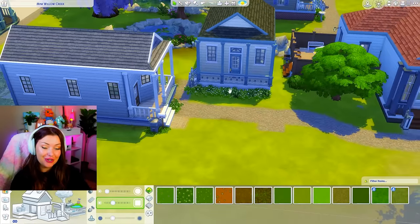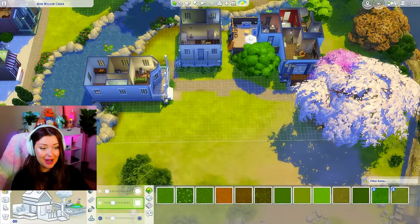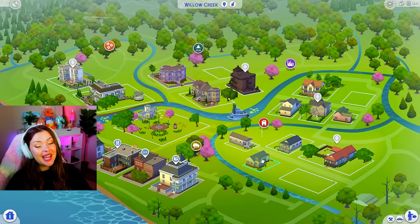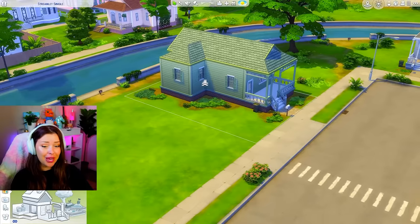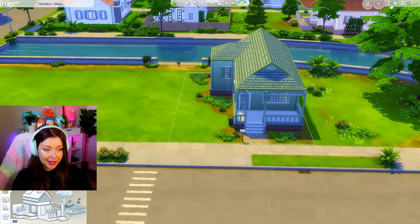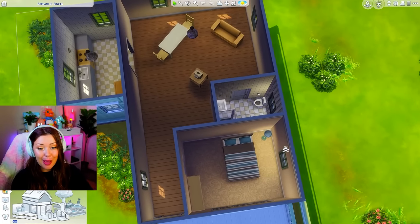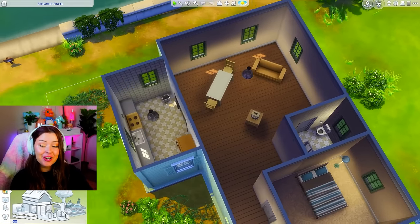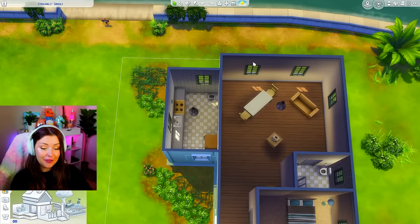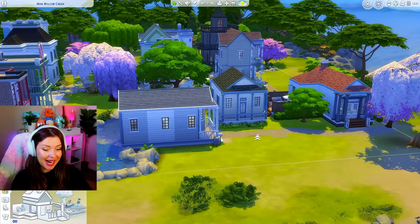We have one more house that has to fit right here — like the tiniest space to fit an entire house but we're gonna do it. The final house we're gonna build today is the Streamlit Single. From the outside it's pretty long going back so I really hope we have the room, and there's some green on here. On the inside there's only one double bedroom right at the front, a bathroom, a diagonal living room, a bookshelf hiding in there, a big dining table, and the kitchen is separated over here by an archway. The fact that our living room is so empty might be our saving grace. This is our neighborhood to size — look how cute and small our tiny version is.